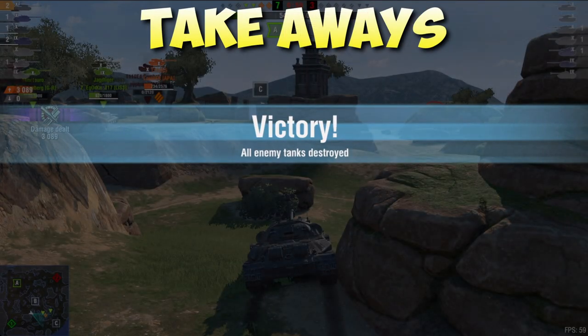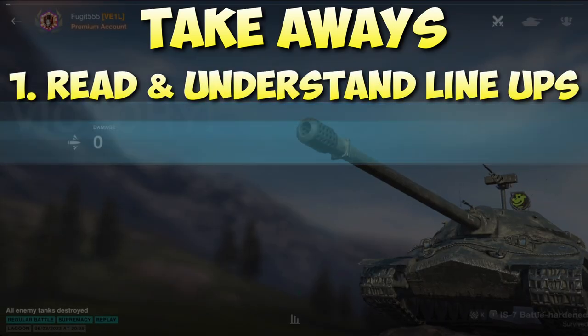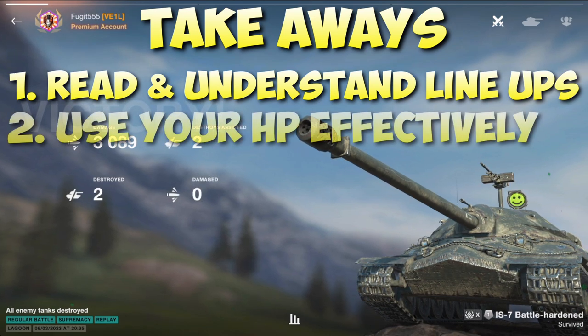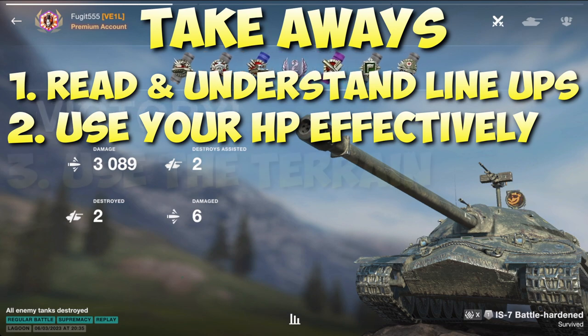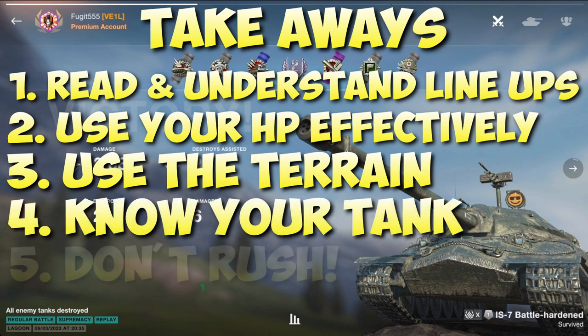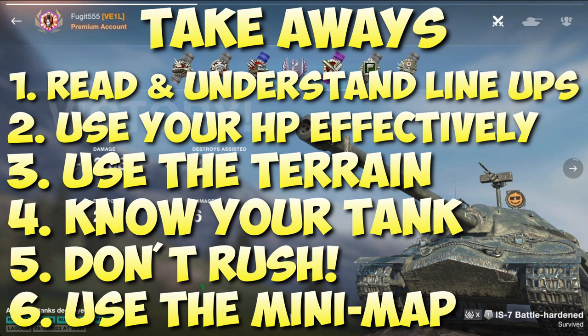The takeaways from that game are pretty much exactly the same as the first replay: read and understand the lineups of both teams; use your hit points effectively and avoid unnecessary brawls; use the terrain to your advantage; know your tank and how it works; don't rush — chill, take a chill pill; and use and understand the minimap at all times. Most of these takeaways are not too dissimilar from the pointers in the previous video, aside from 'don't be afraid to relocate' which for heavies is changed to 'don't rush.'